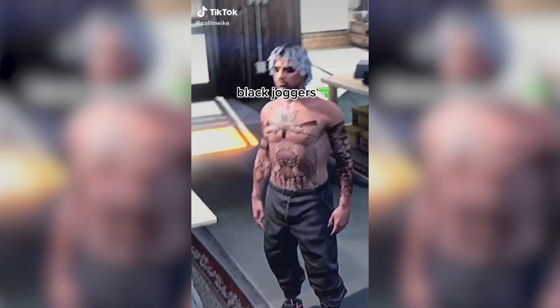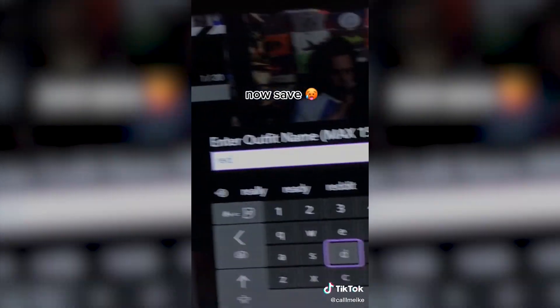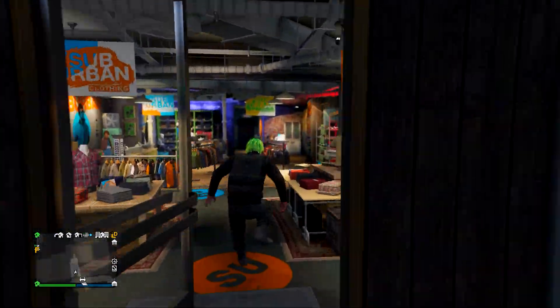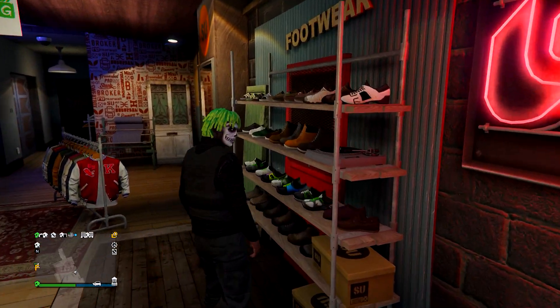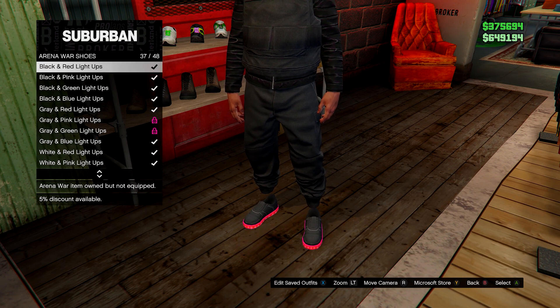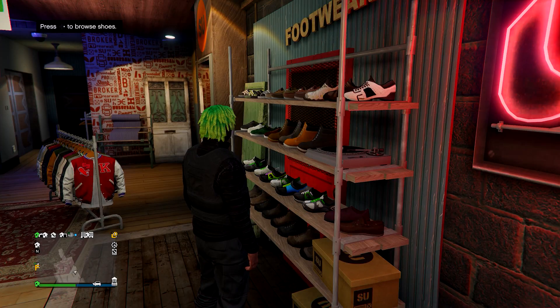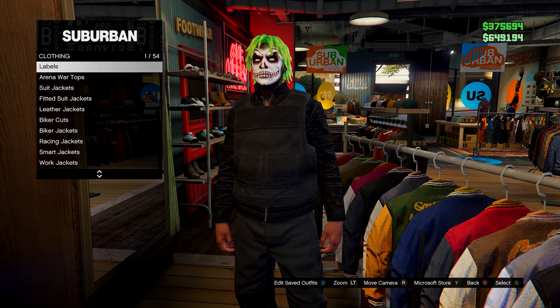Next up we have another black and red outfit. This time it is using the black joggers and also the paramedic belt. I'll be showing you everything you need to make this including how to get the belt. Equip your black joggers if you have them — if you don't, I've shown how to get them plenty of times before, otherwise you can just use some black jeans. Go for the arena war black and red light-ups, then go to the top section.